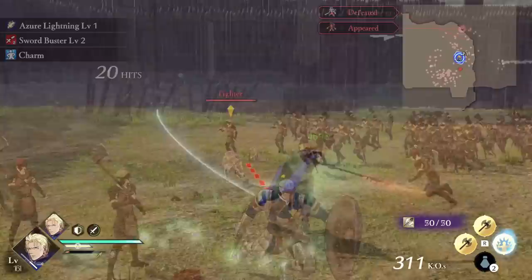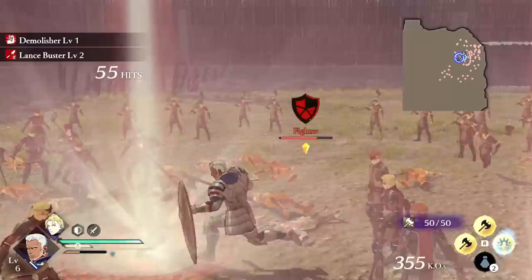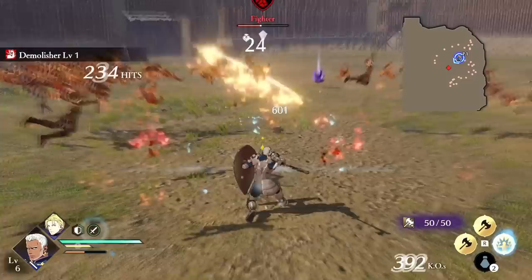For Dedue's Demolisher action, he can charge his strong attacks and they trigger blasts that deal damage. Not stated in the description, but this is fire damage so it can ignite enemies. Additionally, Dedue's preferred class is Armor Knight, and the Armor Knight has the Impregnable class ability which prevents you from being knocked back when performing a strong attack. That would seem to synergize with Demolisher's charge-up, but I have been knocked out of the attack, so I don't know how impregnable the Impregnable ability actually is.